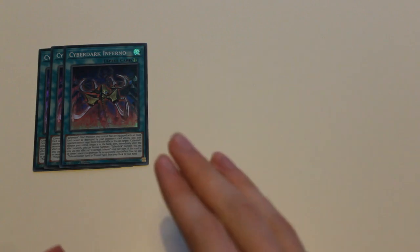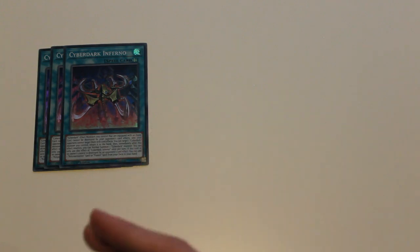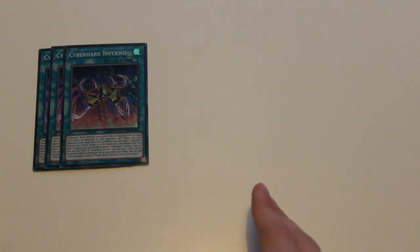For spells, I play three CyberDark Inferno as my field spell. CyberDark monsters that are equipped with a monster cannot be targeted or destroyed by your opponent's card effects. When this card leaves the field, you can add one Fusion Spell card from your deck to your hand, helping you search out Overload Fusion or another CyberDark card. Also, once per turn you can return one CyberDark monster you control to the hand and immediately normal summon one CyberDark monster from your hand.